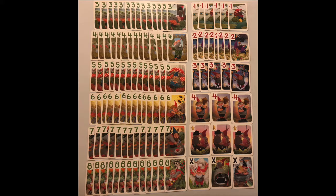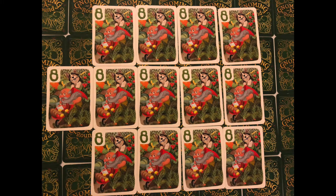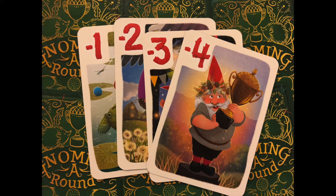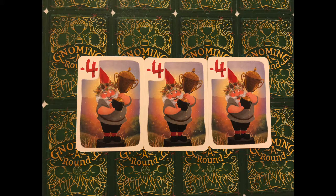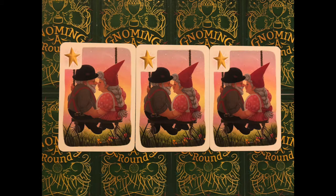There are 110 cards in the game, including 82 positive cards. These are 13 each of 8s and 7s, and 14 each of 6s, 5s, 4s, and 3s. There are 22 negative cards, with 6 negative 1s, 8 negative 2s, 5 negative 3s, and 3 negative 4s. Lastly, there are 6 special cards: 3 hazards and 3 mulligans.